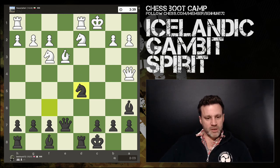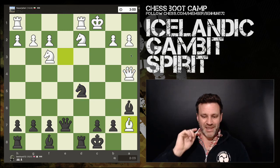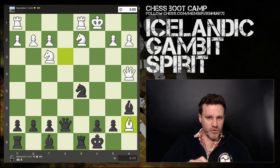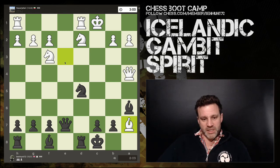Knight d5 — attacking this very important bishop for white, and threatening to come hit the queen. The bishop grabs a7. I'm not sure this was a great move from white; he's down to three minutes on the clock and has lashed out to grab a pawn.